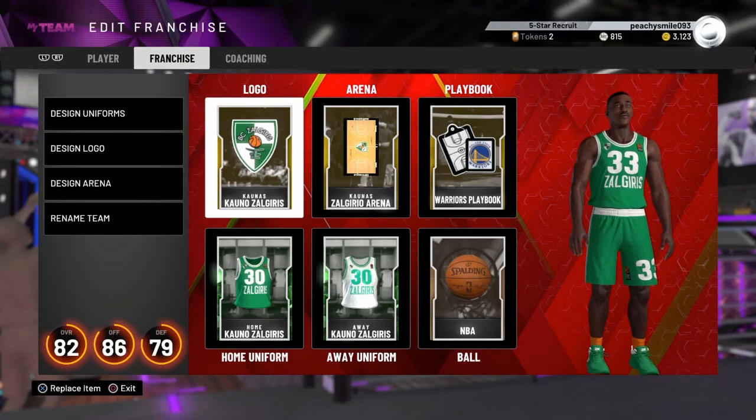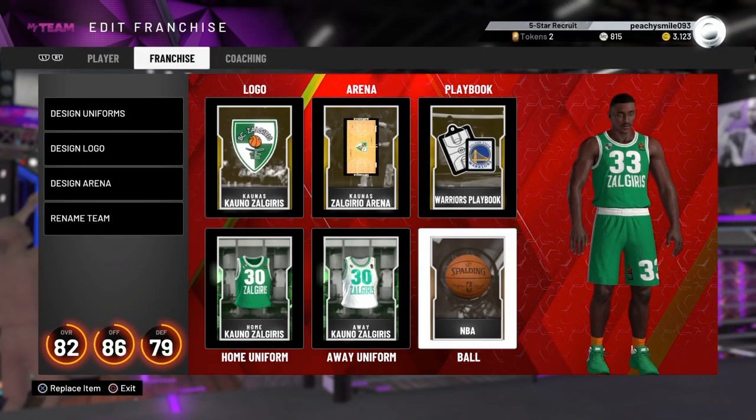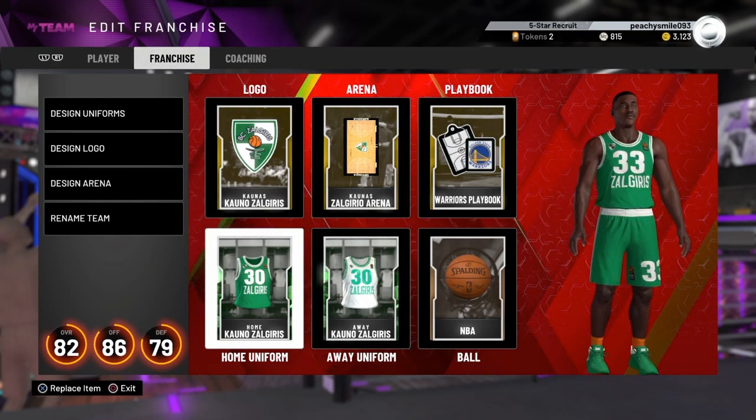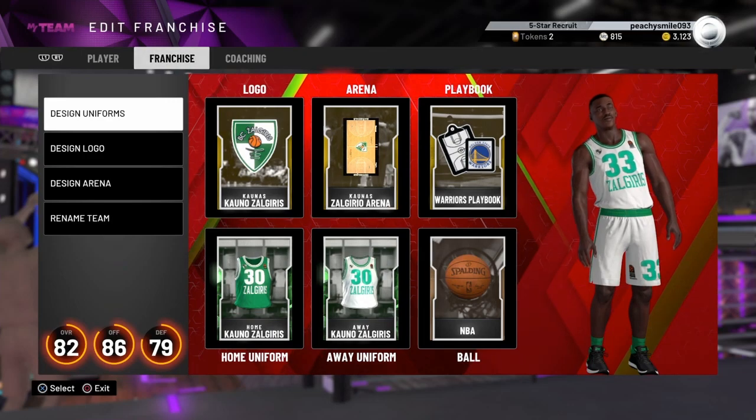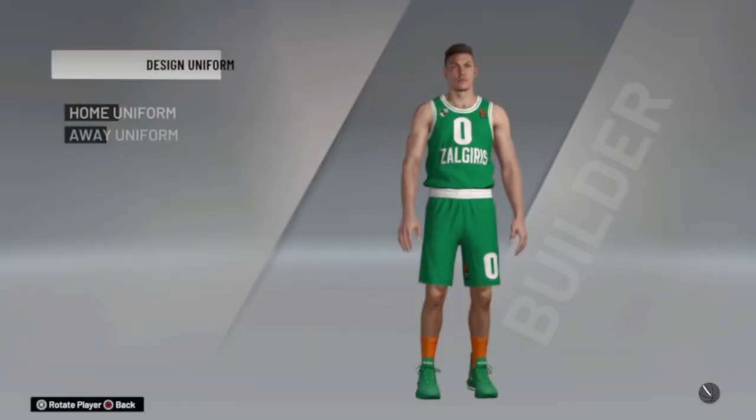Yo guys, what's up! Welcome back to another video. Today I'm going to be showing you how to make the Corner green and white kits — so the home and away kits. This is as of this season, so yeah, let's get straight into it.